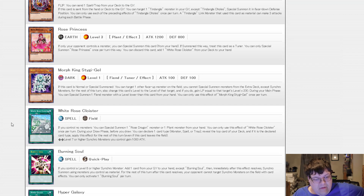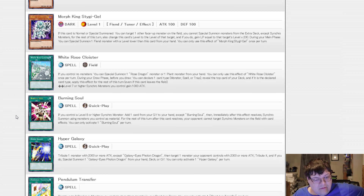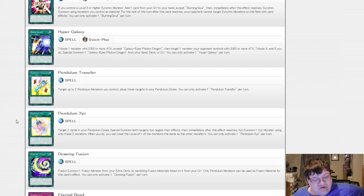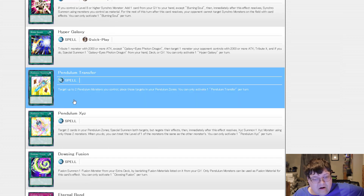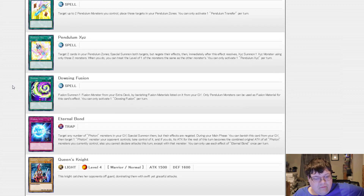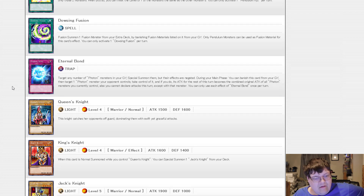The Rose Warrior and Burning Soul. If you control a level 8 or higher Synchro Monster during your phase, add one card from your graveyard to your hand — except for Burning Soul. Immediately after this effect resolves, Synchro Summon using monsters you control as material. For the rest of your turn, your opponent cannot target Synchro Monsters on the field with card effects. There are also the Pendulum McSeed cards — target 2 face-up cards in your Pendulum Zone and place those targets.